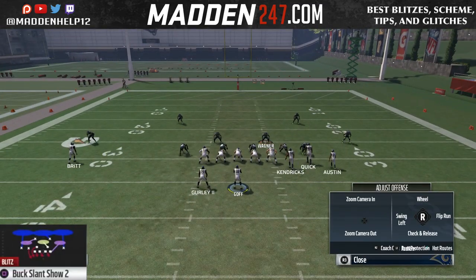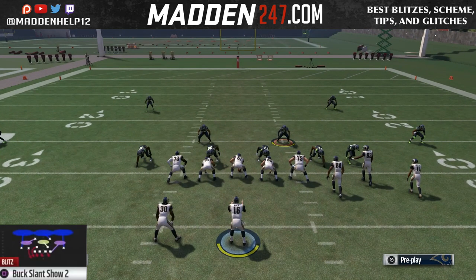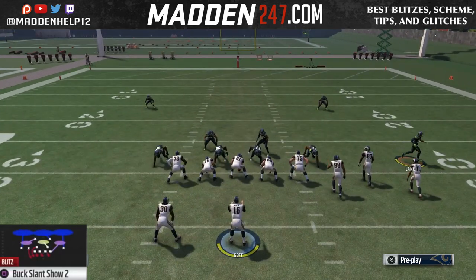So this is the championship defense. The Bucks slant showed too is what he was running out of the Nickel Normal or the Nickel 245, even in the Raiders book.